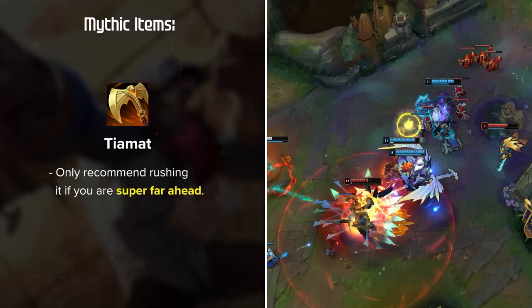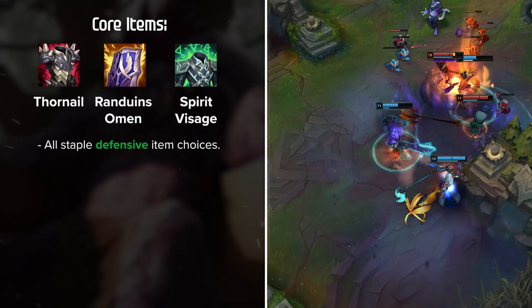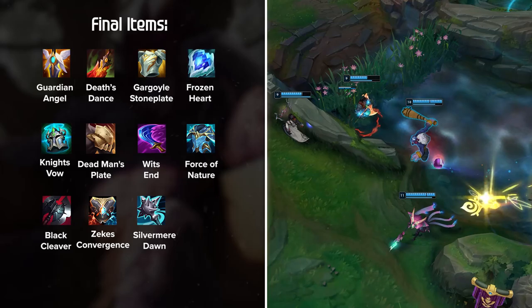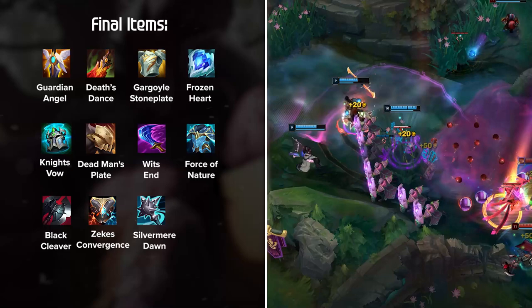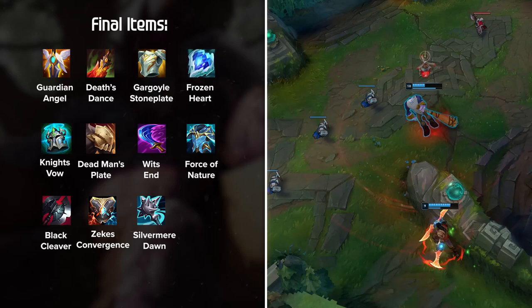From your Mythic on, your item options are extremely wide open. Items like Thornmail, Randuin's Omen, and Spirit Visage are all staple defensive choices, while Sterak's Gage and Titanic Hydra are very powerful offensive options. When deciding on what items to choose, it's extremely important to keep in mind what you're playing against. Your main goal should be to get as beefy as possible while also adding some damage to become a massive threat. Trundle acts more as a front-to-back teamfighter, meaning you'll most likely need to soak up damage for your team while hitting the enemy frontline before you're able to get onto the enemy backline.